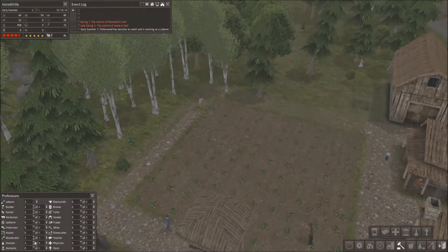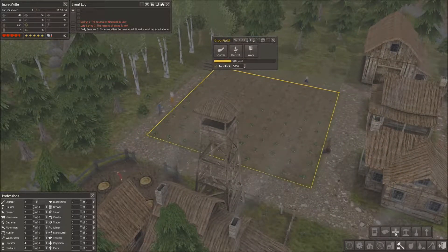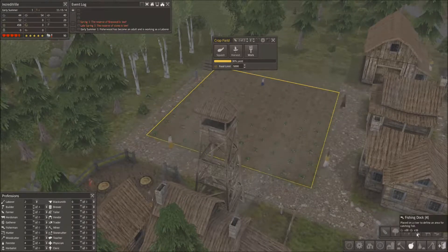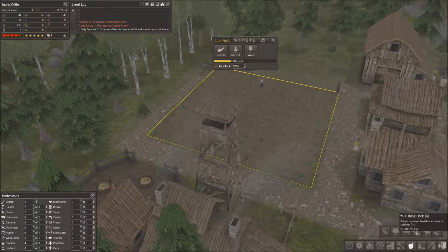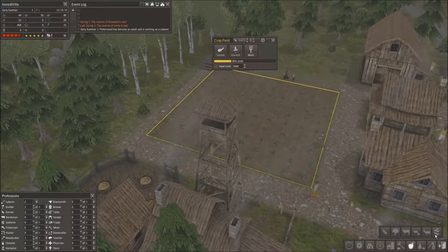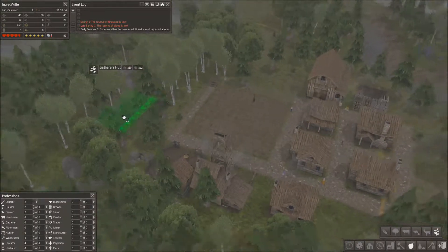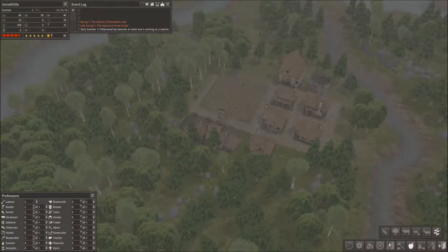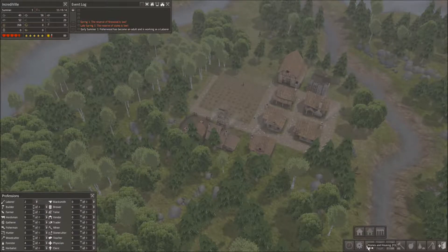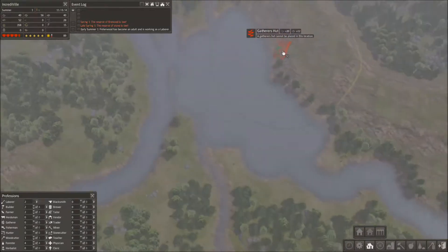So we could get another forester, and that means we'd have just enough. What else can we do? I guess we get a fishing dock maybe, or a gatherer's hut. Let me just look at what we could build and where we can build — that's important too.